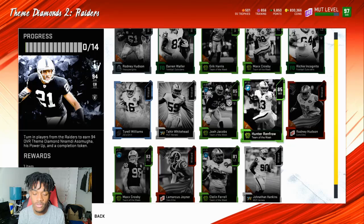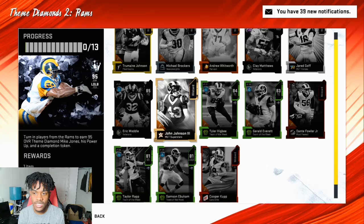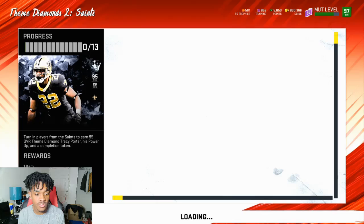We got Chris Jenkins, Cam Newton, Mario Addison. Patriots have Logan Mankins, 95 overall - looking through his set. Then we got Nnamdi Asomugha - I do want to try this card, he just hasn't been in the game for so long. Then the Rams' Mike Jones - his set looks a little expensive. We got Jamal Lewis, Doug Williams - sets look pretty good. Tracy Porter looks really good.